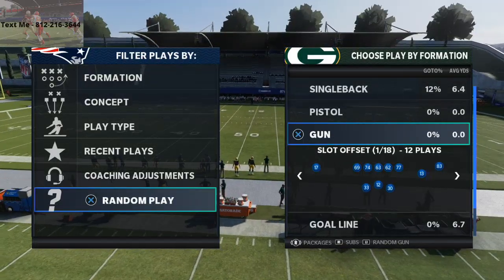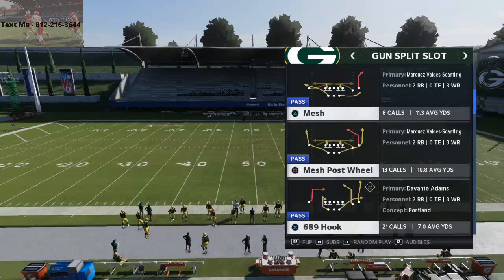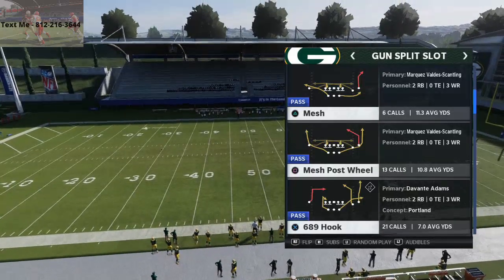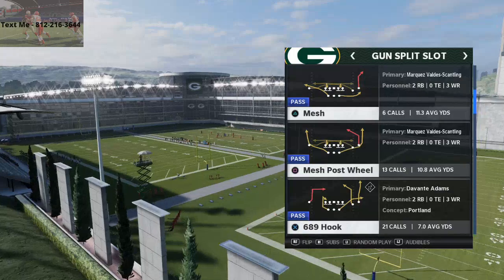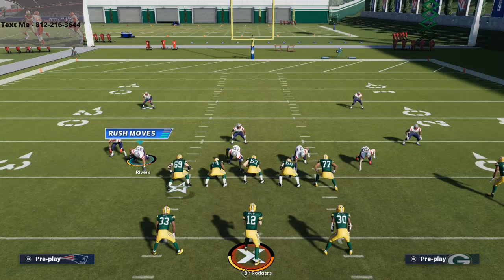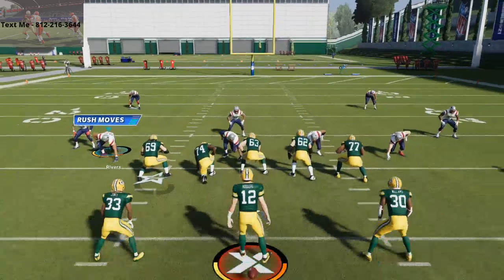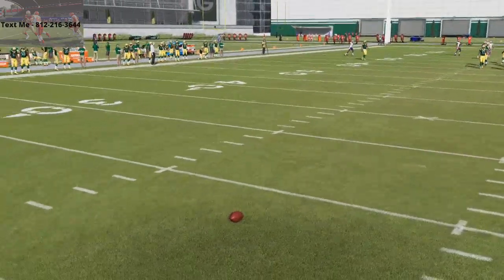Alright guys, so Split Slot — we're in the Arizona Cardinals offensive playbook and this quick pass is absolutely insane. This play is 6-8-9 Hooks, so you've basically got two really solid routes for quick passing. You have a deep dig route and you really don't have to make any adjustments to this concept. It's literally going to beat pretty much every defense in the game stock. So let's take a look at how this route works.